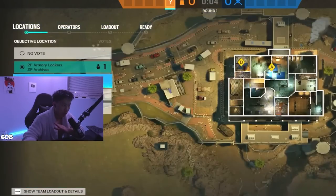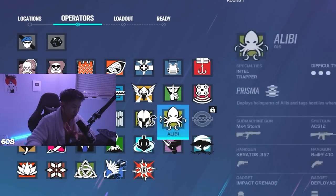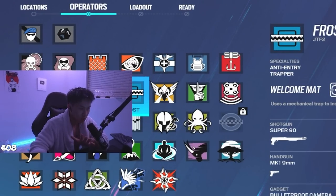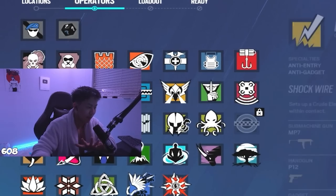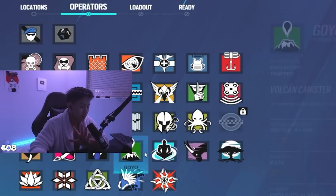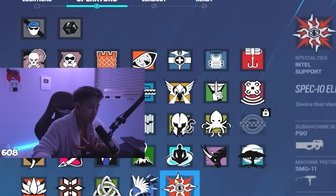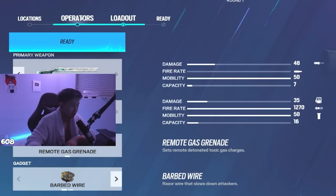On Armory you'll need trap operators: Lesion, Thorn, Frost. Wall denial is optional - I advise you have at least one though. Another pick would be a 1.5 scope operator. Last would be like a Jaeger or similar because there are a lot of soft nade parts on this map and you don't want to get flashed out.